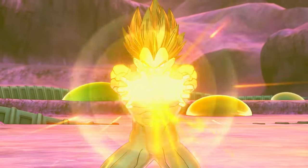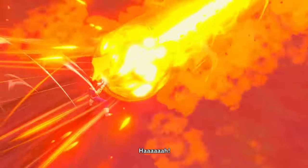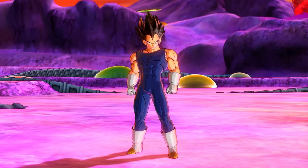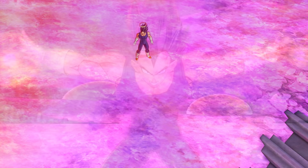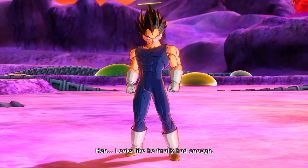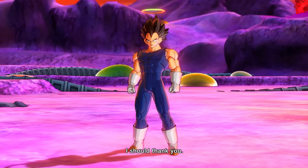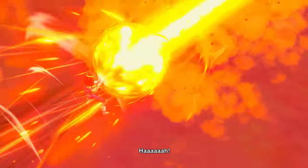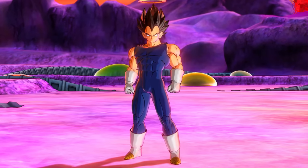Base form Vegeta is significantly more powerful than Super Venomous Mold Janemba — at least in Xenoverse 2. As shown in footage, Vegeta in his base form defeats a powered-up Janemba with just a Final Flash. This is something of a running joke on the channel for challenge videos — it's dumb but funny — since canonically it took Goku and Vegeta fusing as Super Saiyan Gogeta to defeat a weaker version of Janemba, yet base Vegeta one-shots a stronger version.